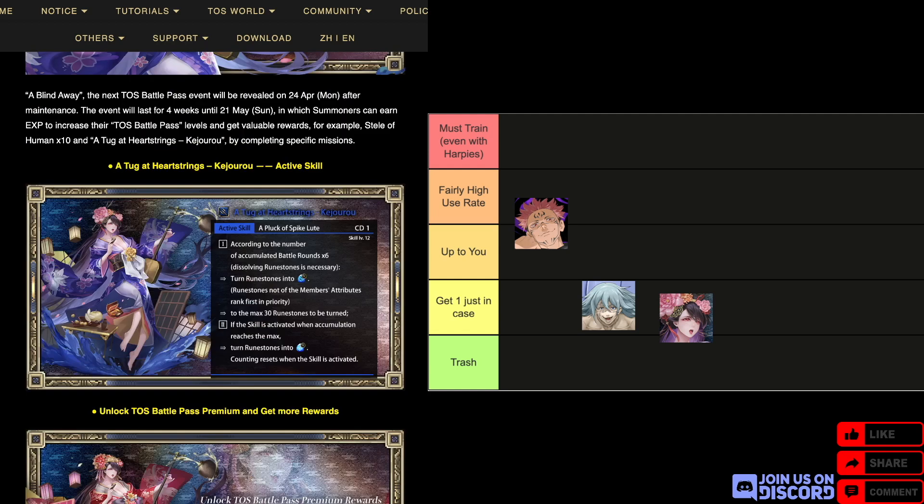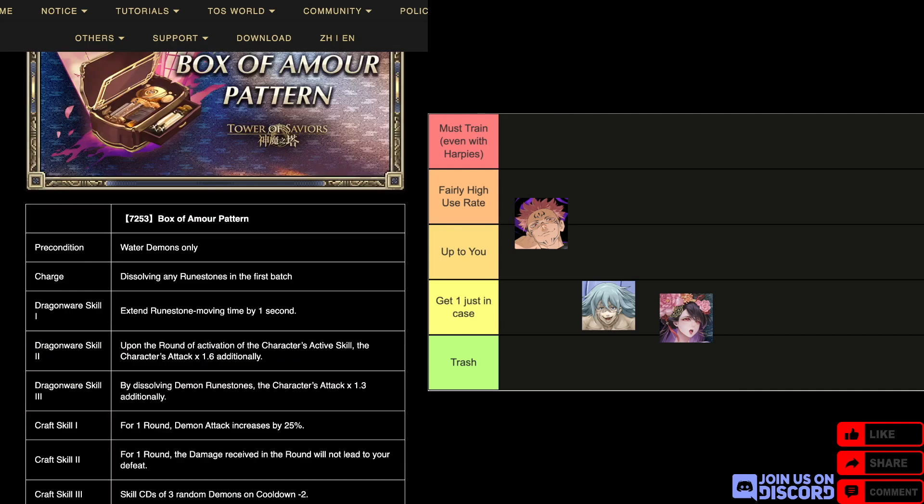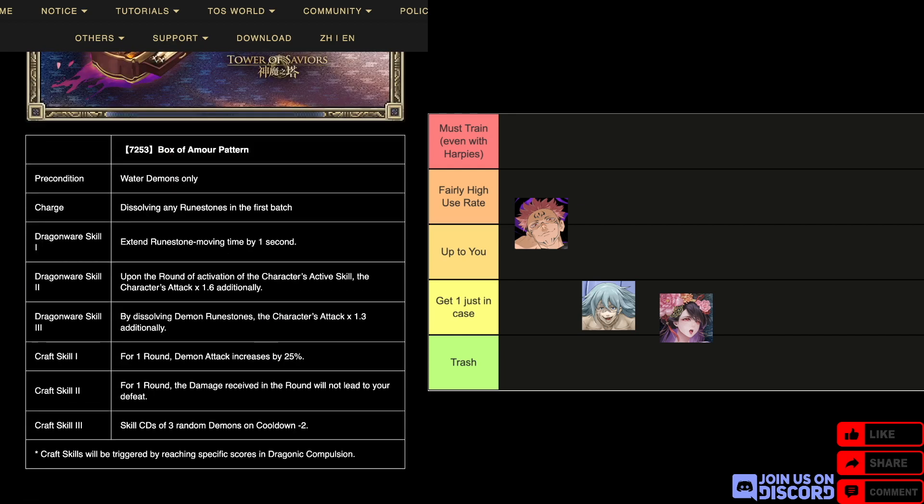Lastly, there is the battle pass card — Kijou, a water demon, at CD1. Basically a converter where accumulator rounds times six is the number of runestones she converts, to a max of 30. The only way I see this card being useful is turning the whole board into enchanted demon water runestones, but even then you have to wait five rounds. Converters nowadays just aren't good enough to make it into a team. Even her dragonware doesn't really do anything — it's upon activation of the character's active skill, but it's worse than the invitations you can craft from small prizes in Era of Novelty.